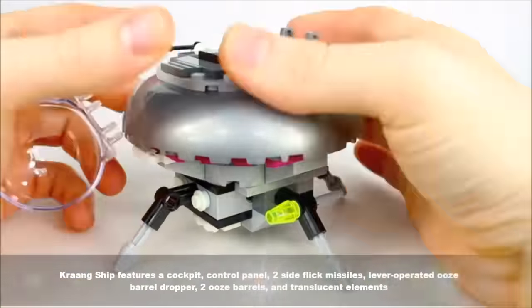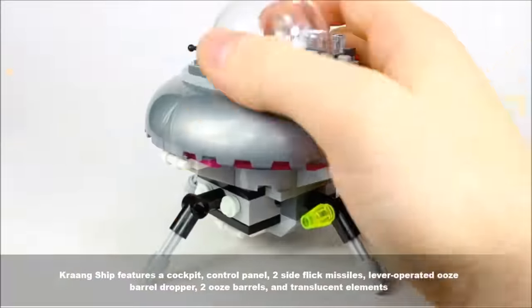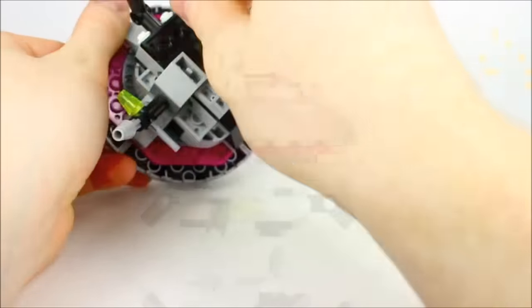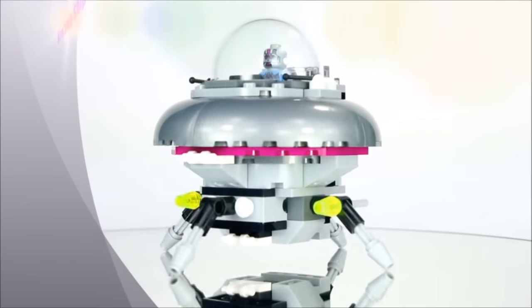The Krang ship features a cockpit, control panel, two side flick missiles, a lever operated ooze barrel dropper, two ooze barrels and translucent elements.